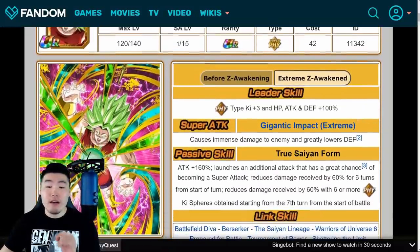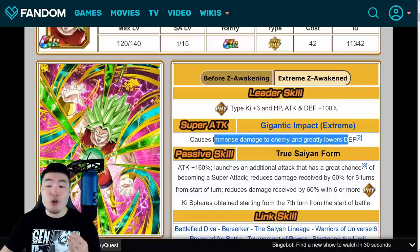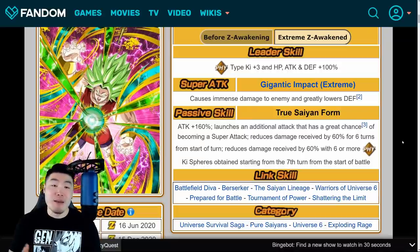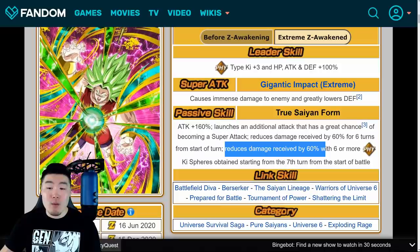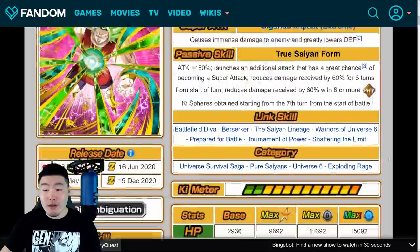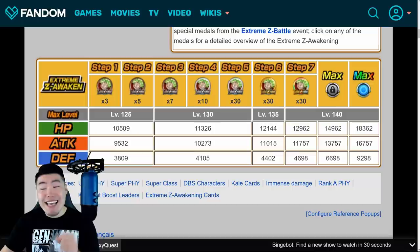And then for Kale: her leader skill will be PHY type, ki +3, HP, attack and defense plus 100%. Super attack causes immense damage and greatly lowers defense. Her passive is going to be attack plus 160%, launches an additional attack that has a great chance of becoming a super attack, and reduces damage received by 60% for six turns from the start of battle. Also reduces damage received by 60% with six or more PHY ki spheres obtained starting from the seventh turn. Her max stats will be 18,362 HP, 16,757 attack, and 9,298 defense.